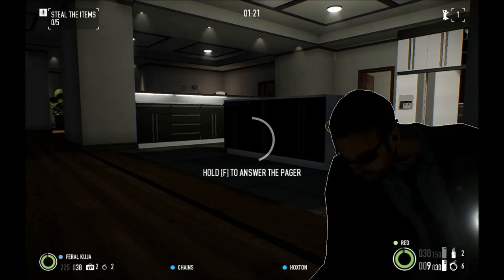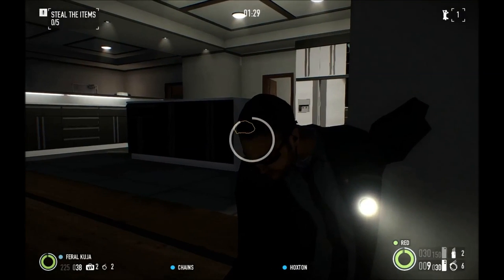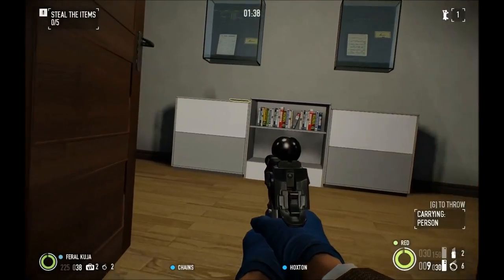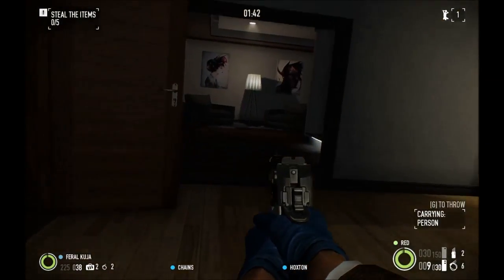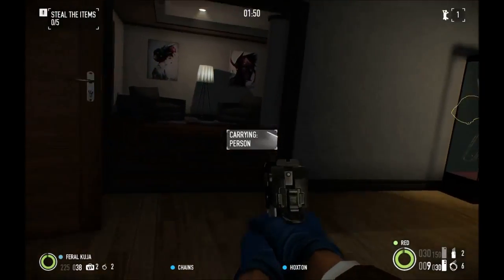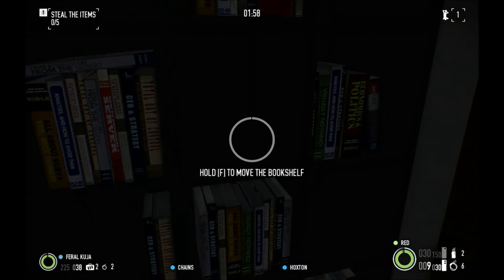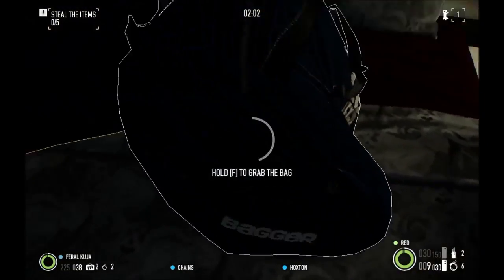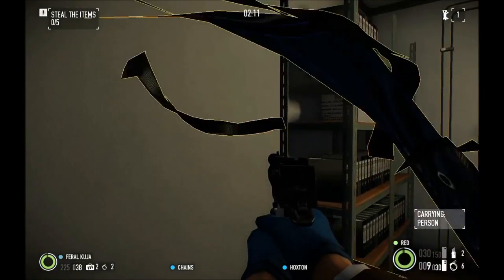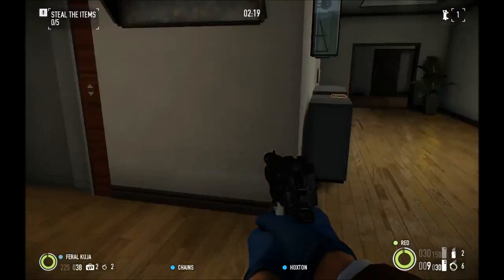The vaults have three locations: one on the second floor, one in the main room, and one in the bedroom down a corridor. They will be behind bookcases — there are only three bookcases in the level that you can move. You can stash body bags behind them in the vault so you don't have to worry about them being found. Make sure to move the bookcases back after opening them; if a guard sees them open it will trigger an alarm.